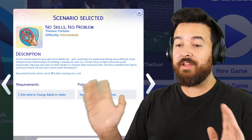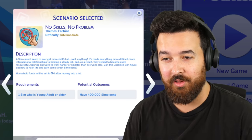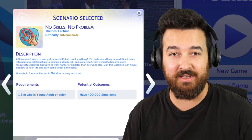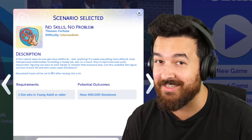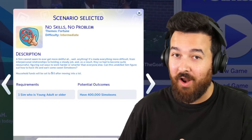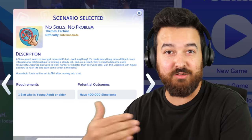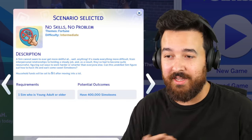Welcome back to another Sims 4 video. Today we're going to be doing the no skills, no problems scenario. This essentially requires us to earn 400,000 simoleons without making any skill progress. So we cannot earn skills — we cannot skill up in gardening, cooking, painting, writing, programming — any of these skills that are going to help us make money as we progress.